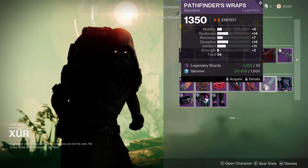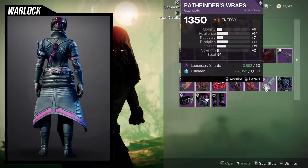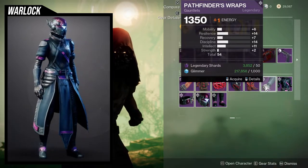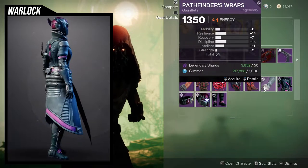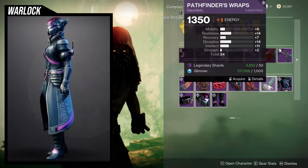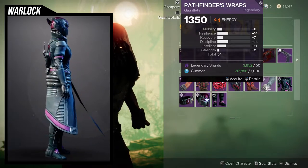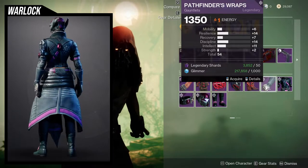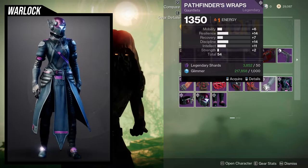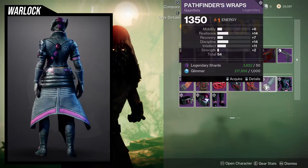For the Season of the Lost armor, this one's really good. Personally, I think the helmet is probably the best part from the whole set, and the bond you can use for electrical looks. For the stats, we're looking at the Pathfinder's Wraps — this isn't bad. I would probably rank up the recovery to a plus 10, that way it could be a 17, giving you a 16 on resilience and discipline when you masterwork it, and then a 19 on recovery. Pretty nice.